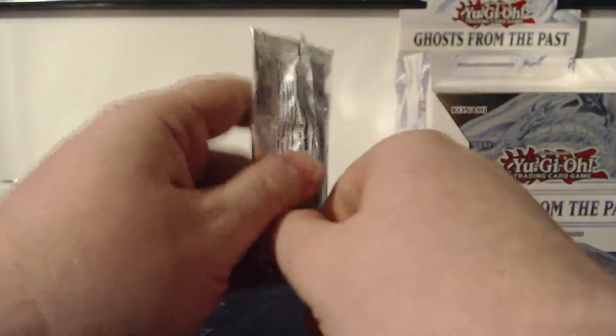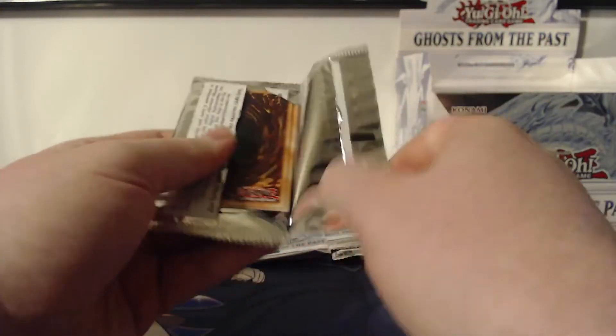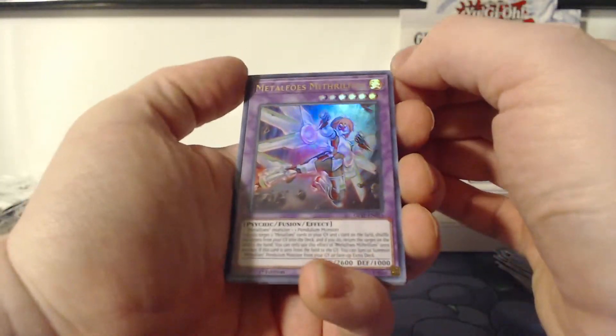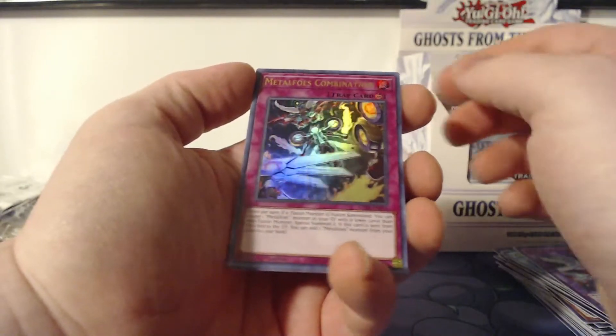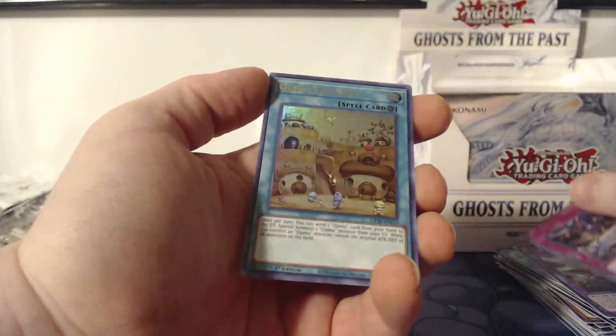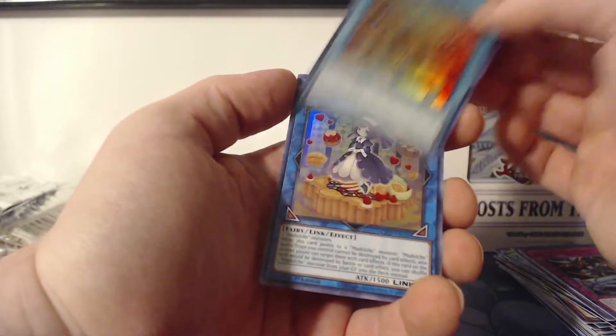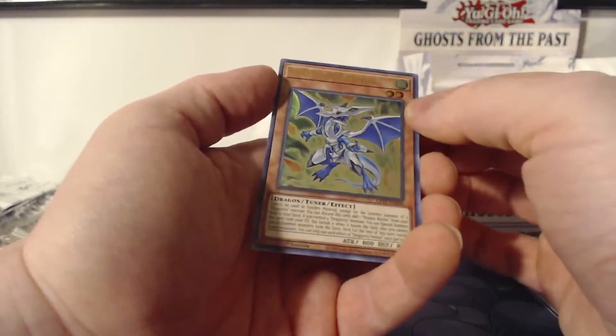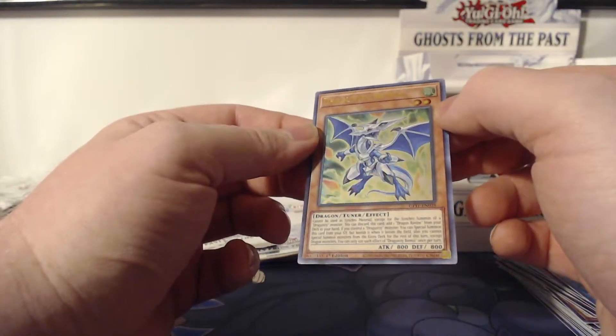We're going to go with the last Black Luster Soldier artwork and then jump into all of the Dark Magicians, because I wanted to save those for last. Not like I think I'm going to pull a Dark Magician out of a Dark Magician pack — though that would be pretty dope. Metalfoes Mithrilium, Metalfoes Combination, Ojama Country, Madolche Fresh Sistart, Dragunity Remus — that is the last card in this pack, so now we are hopping into the ghost rare hunt.